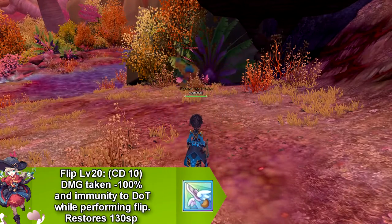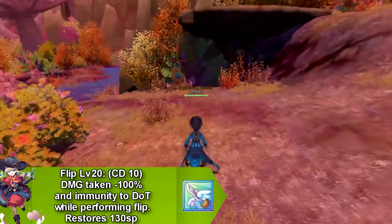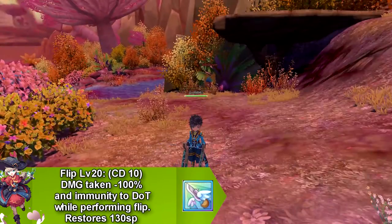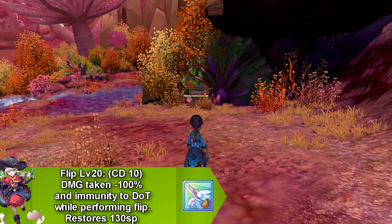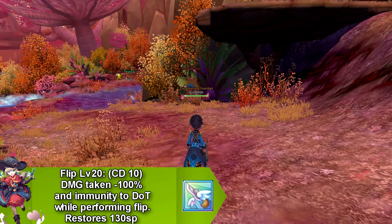Our next skill is actually an Evasion called Flip, which allows you to dodge in any direction you choose, as long as you're facing that way or holding the key in that direction. While performing a flip, you take 100% less damage and are immune to damage over time. This skill goes on cooldown for 10 seconds and restores 130 SP.